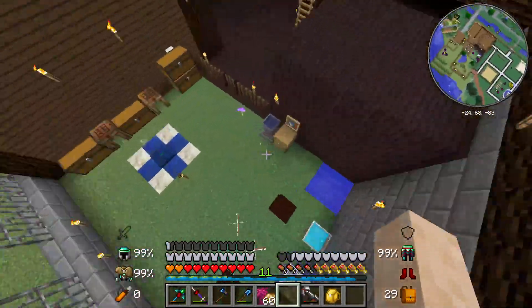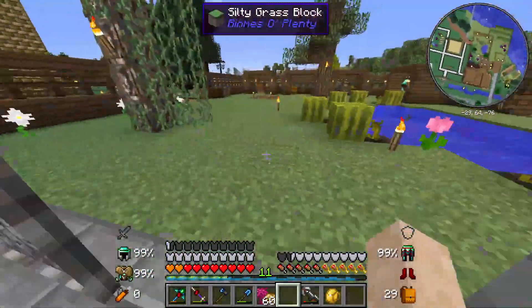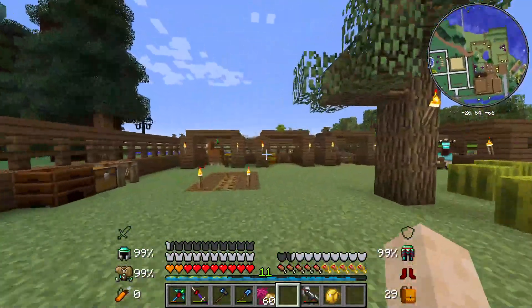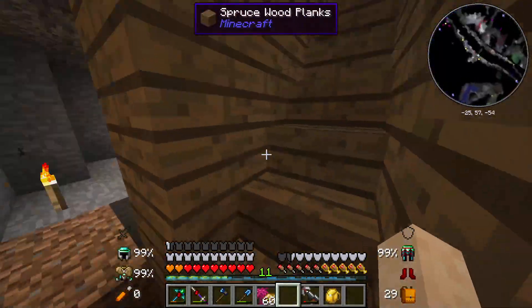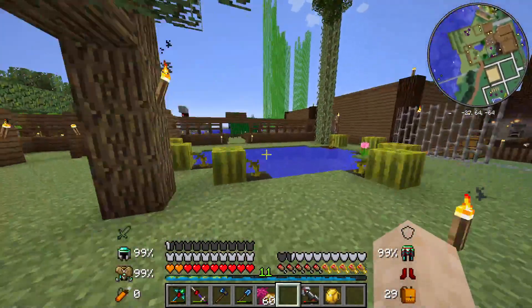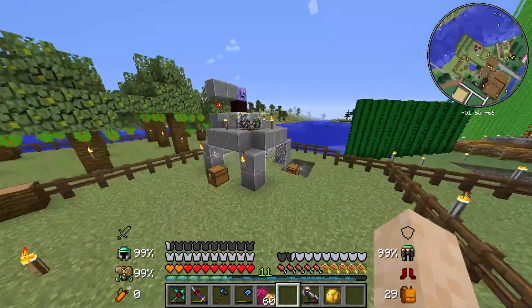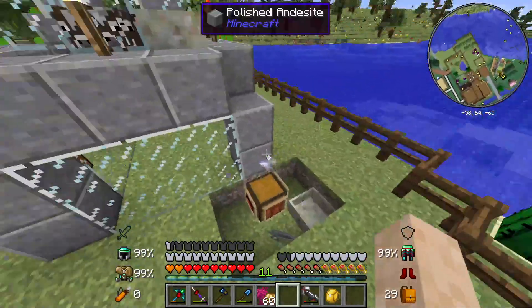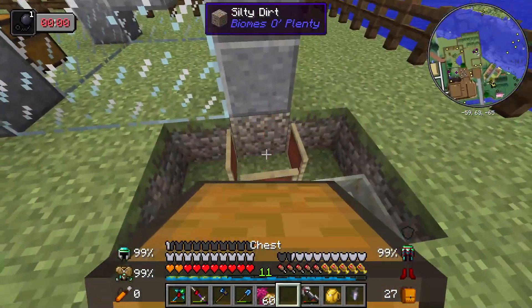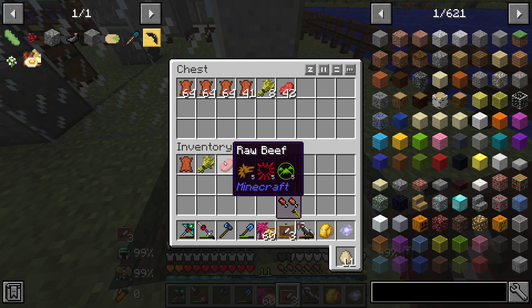This is my little mana area for Botania — melons, trees, stables down here. There's nothing but just a cave over here. Got a little farm, and this is like an automatic Botania cow farm, because how am I gonna make burgers if I don't got meat? I need meat.